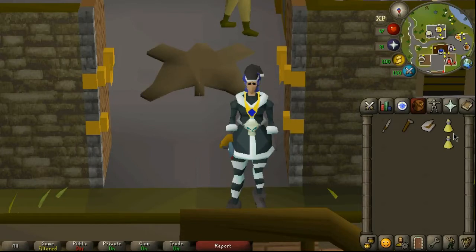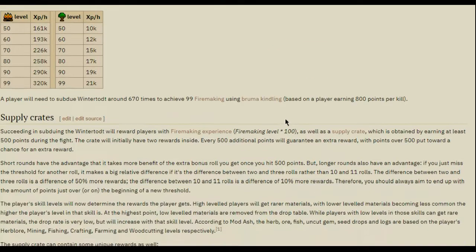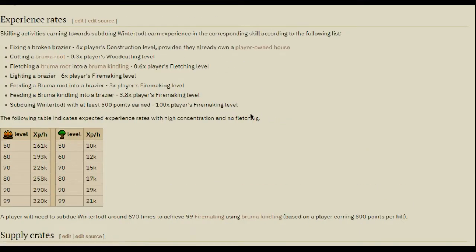Hello and welcome to my quick guide for new players for Wintertodt. In this guide you'll learn how to play a basic game to gain a supply crate. You also get firemaking, fletching, and if you've bought a house, construction experience. You must have 50 firemaking to enter.